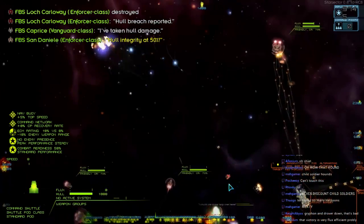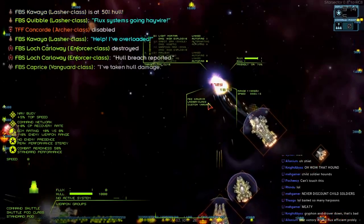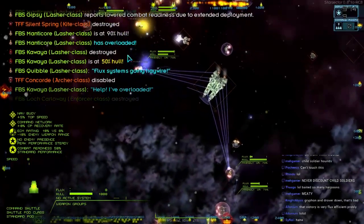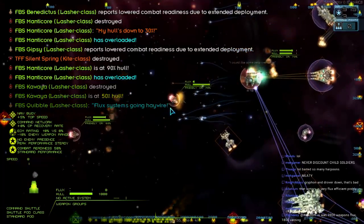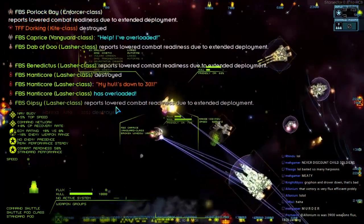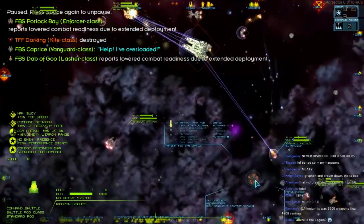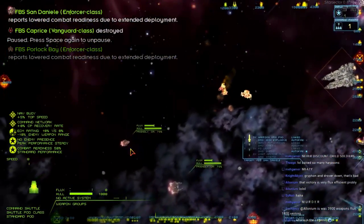An enforcer took missile spam to the face — meaty meal. A lasher is now dead. A carry is pushing in — doing very well on the flux, keeping away the lashers. Another lasher has died, missile spam pushing them back. The vanguard just got hit in the side, a kite died. The missile spam is coming in on another lasher. An archer died — didn't even see it. A griffin died and a drover when the archer died.